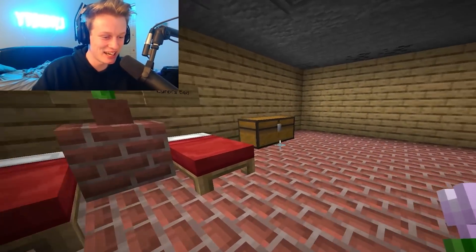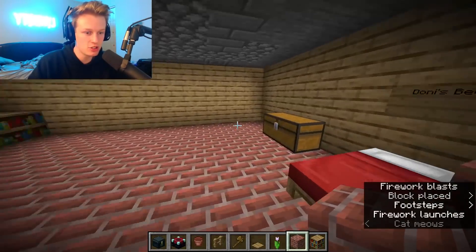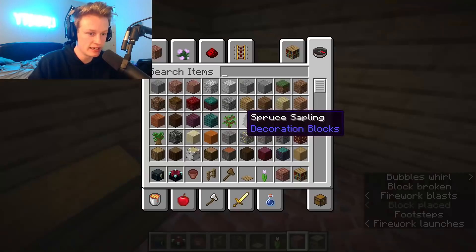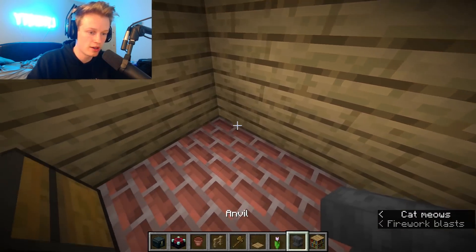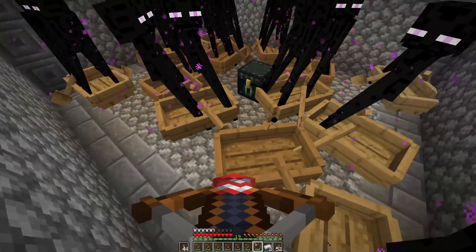That looks good. We need an anvil. What is this guy doing? He's just trying to make like a bomb — he's making a grenade launcher. Let's place an ender chest. We need an ender chest. Let's put it in this corner. What else does a house need? You got a pool, an enchantment table, ender chests, beds, flowers, chests, and anvils.